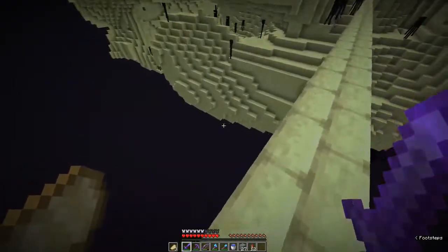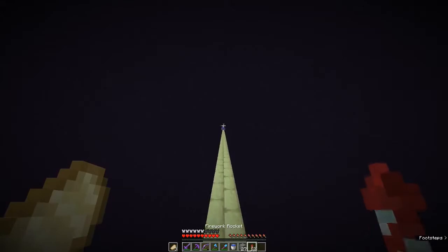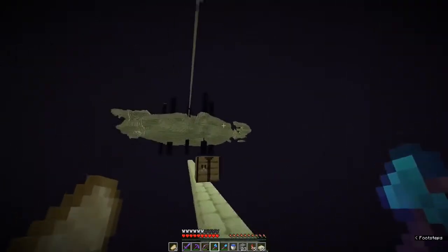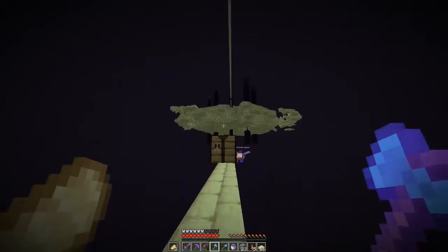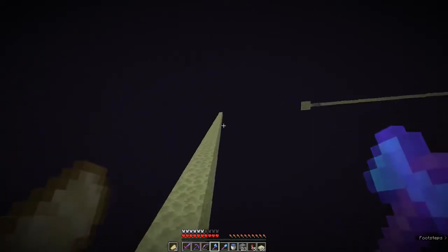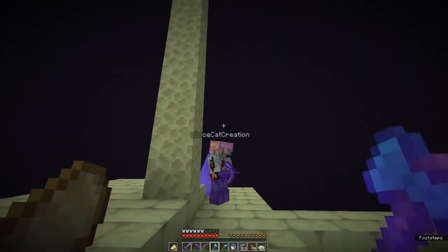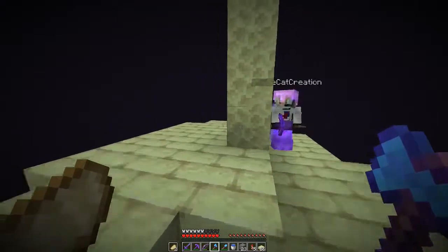We're probably going to have to go down to around Y level one. Oh, looks like Space Cat already made a nice little path — so we're going down from here. This is where we're going to be killing the endermen. We had to go a little farther out because they were still spawning on the obsidian platform where you come into the End. Down here, nothing else should spawn — they're going to spawn up there, get annoyed at a bug for some reason, then try to attack it, but they're going to fall down here and be slaughtered.